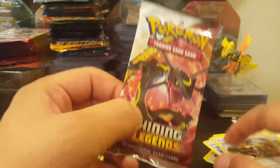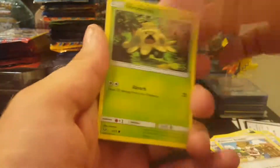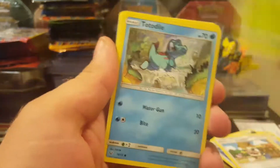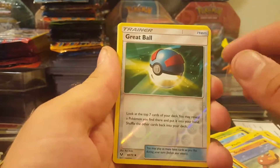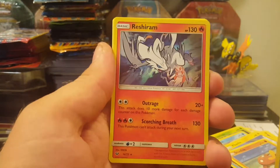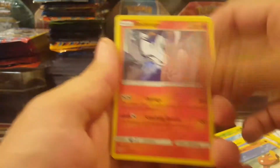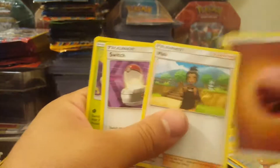Our last pack from this elite trainer box is a Rayquaza pack. Come on Rayquaza, give us something good! Okay, there's your code card. Shroomish, Totodile, Bulbasaur, Pikachu. It's a Great Ball and — Reshiram! Holo. Not bad, it's actually a really good card.